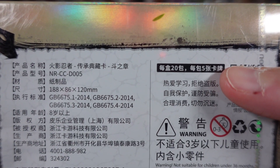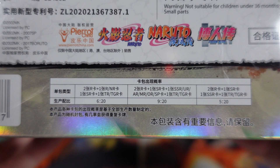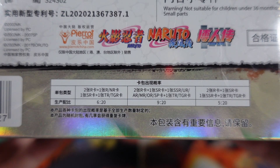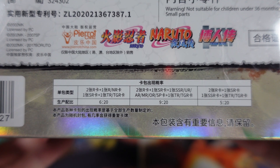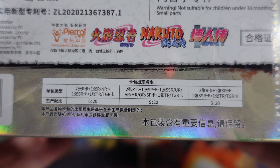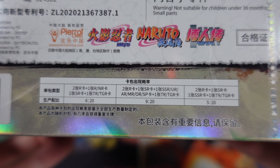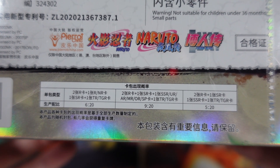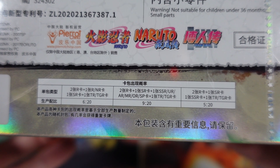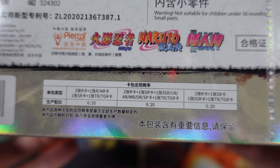On the back we have all the legal information, but I wanted to direct your attention to two things. It states we will get 20 booster packs with five cards in each pack, and it gives you the ratios on the box. Six out of the 20 packs, you get two R cards and then an additional R card or an NR card, plus one SR and one TR or TGR. Nine out of 20 packs, you get two R cards, one SR, and then either an SSR, UR, AR, MR, OR, SP, as well as a TR or TGR. And then five out of 20 packs, you're guaranteed two R cards, one SR, one SSR, and one TR or TGR.